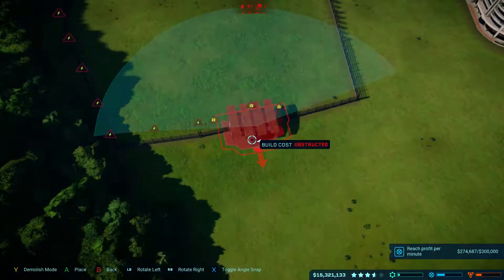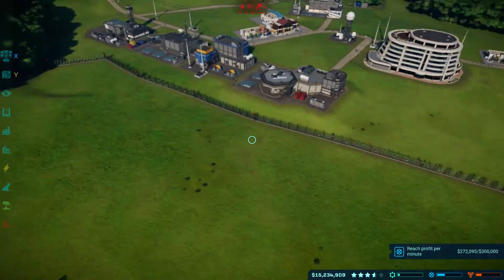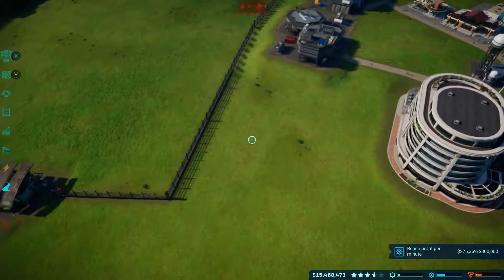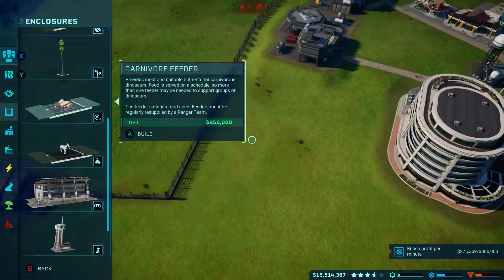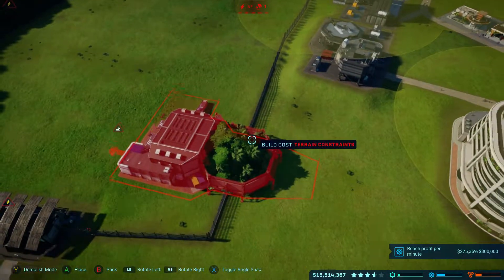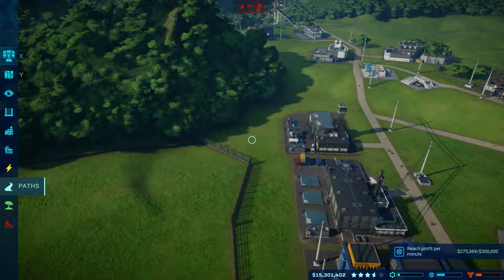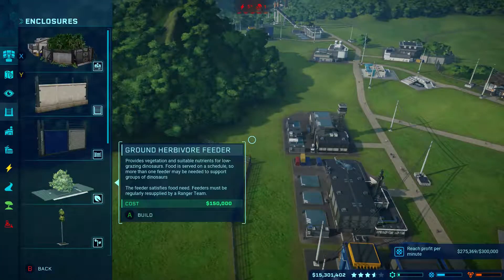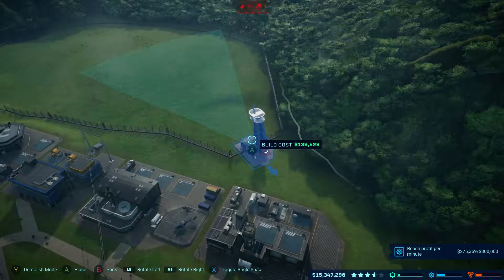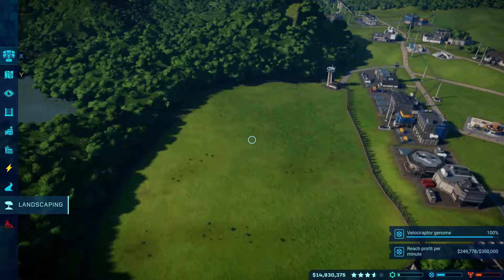I've got to decide where I want to place it — probably there. Then we'll build our sidewalk to it, place a creation lab right about here. As you can see, I've got $15 million in profits, so I don't have to worry too much. We'll place that there, put a tower back here, keep two viewing platforms. Everything should have power, everything should be good.